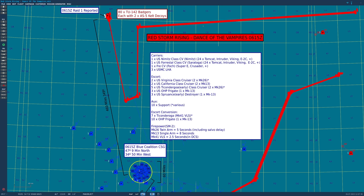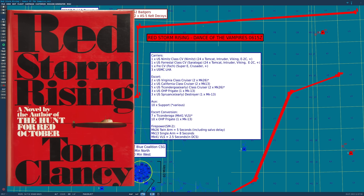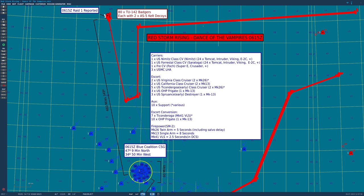Hello valued viewers, I hope you're all doing very well. For today's war game, we've had a request to do a reenactment or simulation at one-to-one scale of the chapter 'The Dance of the Vampires' from the very well-known book by Tom Clancy, Red Storm Rising. We're going to run it, but first we need to go over the details — the devil really is in the detail of setting this kind of mission up.